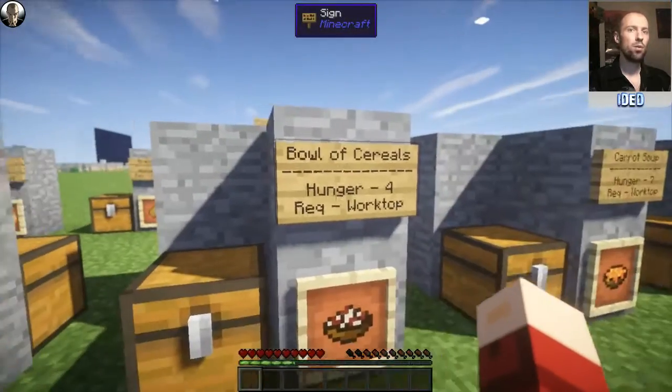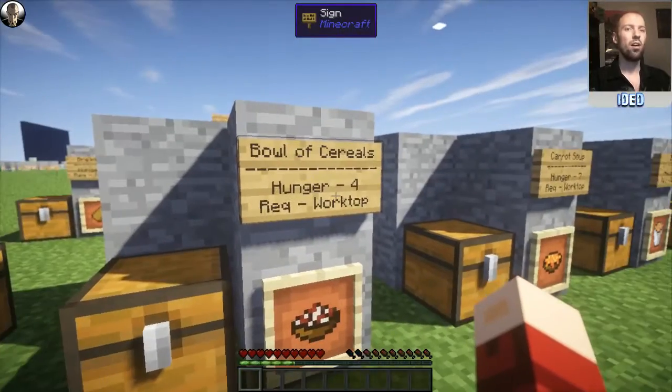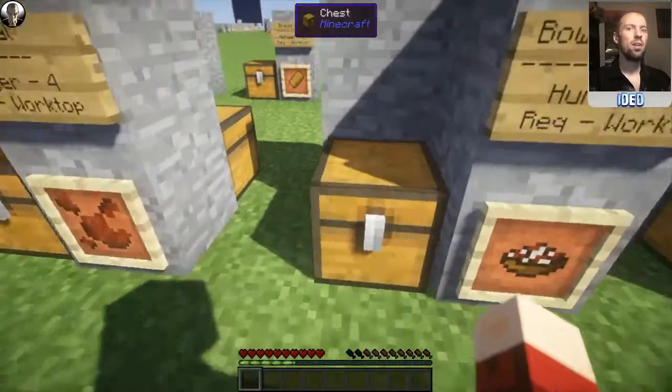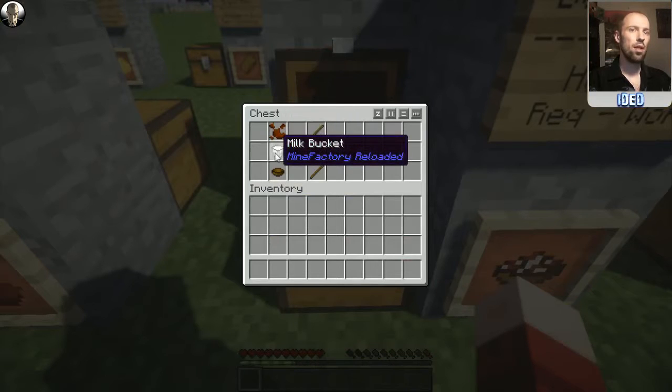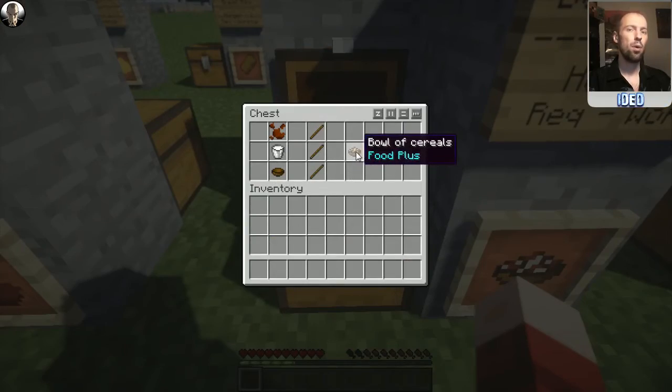But then of course you might want to have a bowl of cereals. It restores a hunger of four and requires the worktop. To make yourself a bowl of cereal, you're going to need cereal at the top, your bucket of milk below it, and a bowl at the very bottom — straight down like that — and that'll pop you out this bowl of cereals.